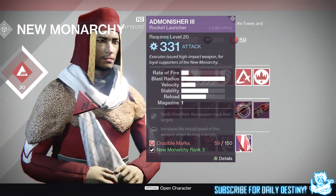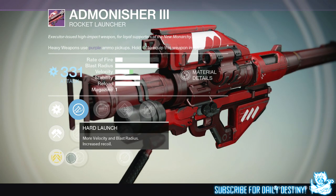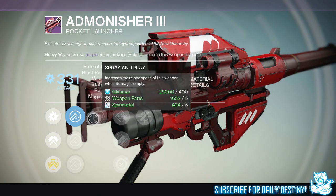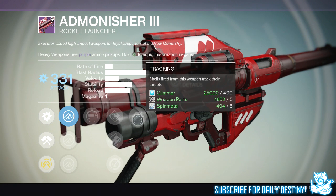The next weapon is the New Monarchy rocket launcher, the Admonish IV. I did actually have this before but dismantled it — I'm not really interested in it, to be honest. We have Hard Launch, Soft Launch, and Aggressive Launch. We then have Spray and Play, Flared Magwell, Javelin, Single Point Sling, and Tracking: shards fired from this weapon track their targets. It's not a weapon I would waste my marks on, but since I have it now I'd probably keep it just because it's a New Monarchy weapon and I want to collect them all.